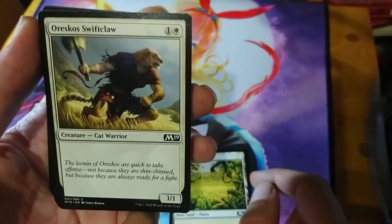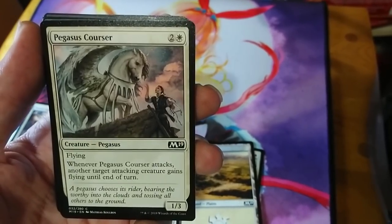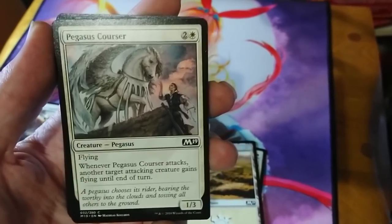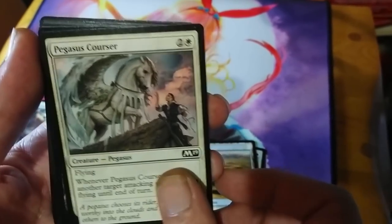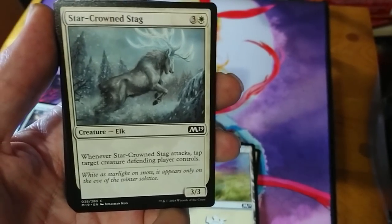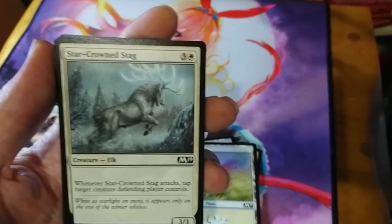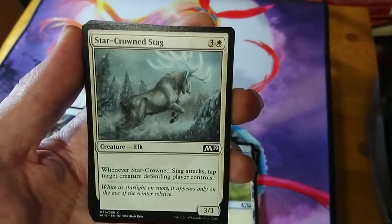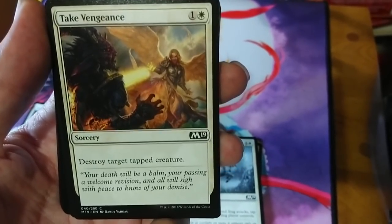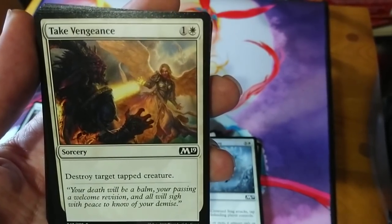Oreskos Swift Claw is two mana for a 3/1 — great on the curve. Pegasus Courser is a three-mana 1/3 flyer; whenever it attacks another creature gets flying, helping you evade ground blockers. Star-Crown Stag is four mana for a 3/3; whenever it attacks, you tap target creature the defending player controls — this illustrates how white regulates combat. Take Vengeance is two mana: destroy target tapped creature. Spells like this used to cost four mana, so this is a big jump in aggressiveness, but the artwork is amazing.